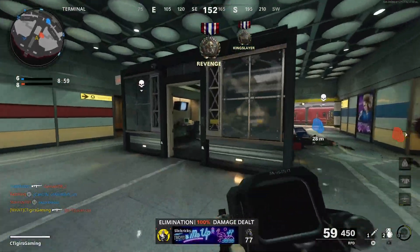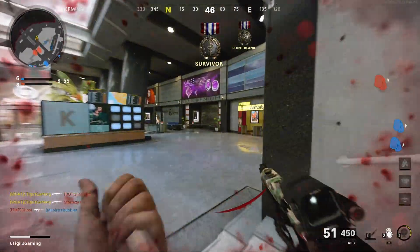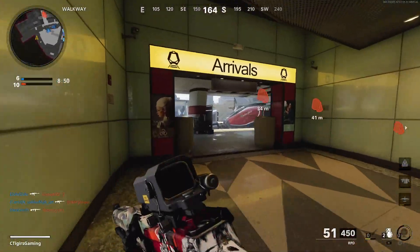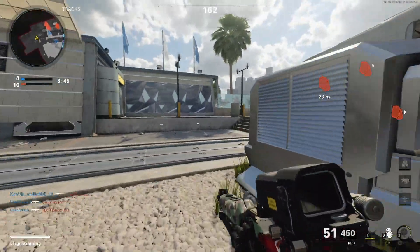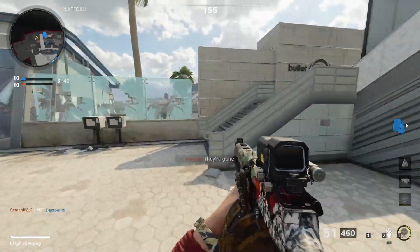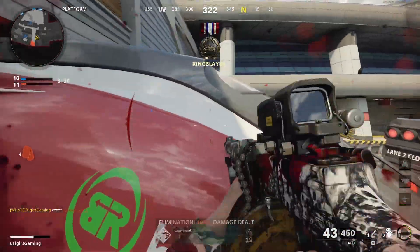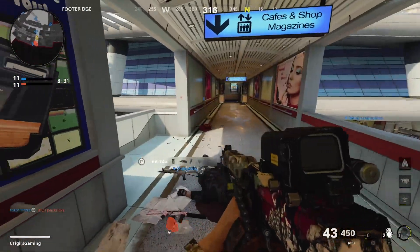There are two ways you can go about completing this challenge. The first way is to use a shotgun with no attachments, go into hardcore, and that's going to be one-shot-one-kill all day every day. The second way is to use a sniper, whether in core or hardcore, using no attachments — that's also going to be one-shot-one-kill all day every day. I recommend picking a shotgun with no attachments and going into hardcore, as that's going to be much easier for everybody.